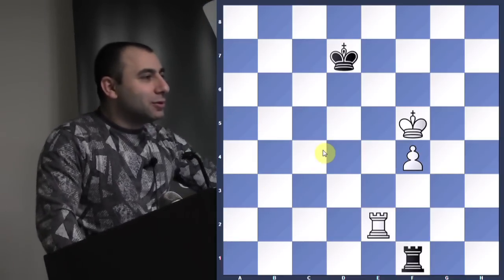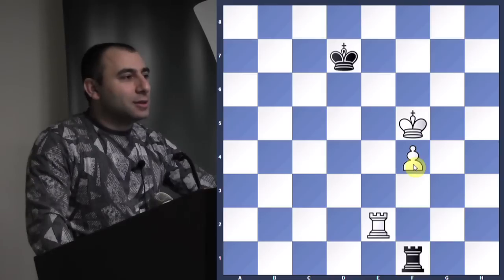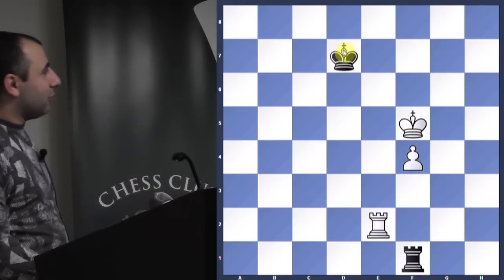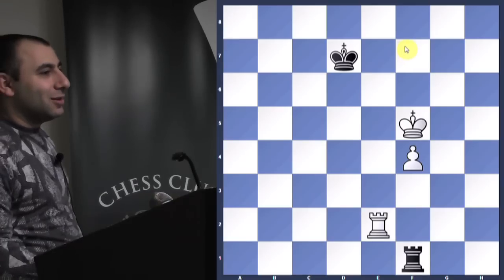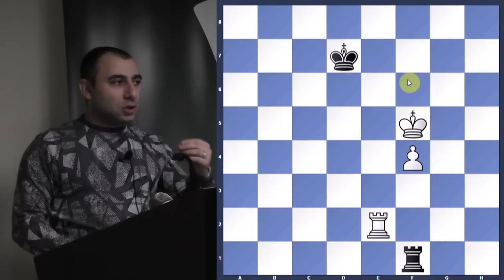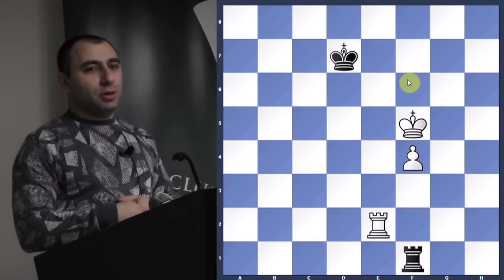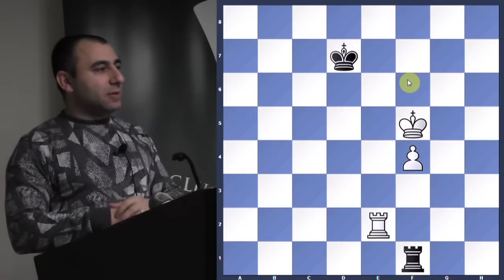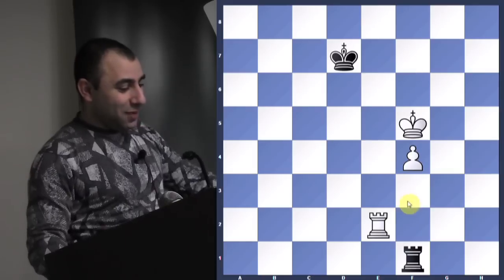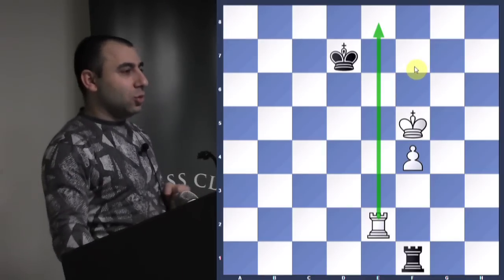The only way to win is to promote this pawn into a queen. If his king gets in front of the pawn, it's going to be a draw. So what do you do to promote? It takes several steps — slowly, inch by inch, you improve the position, and the final step is building the bridge. Before that, you have to put the king on f8 with the pawn on f7. You have to keep the king cut — he cannot cross and get in front of the pawn.